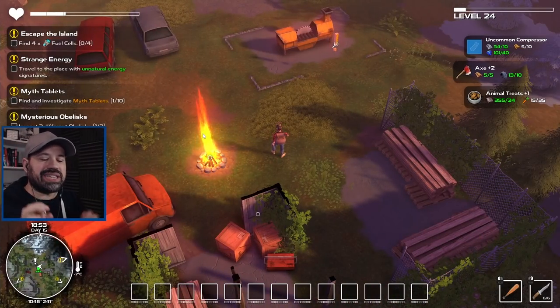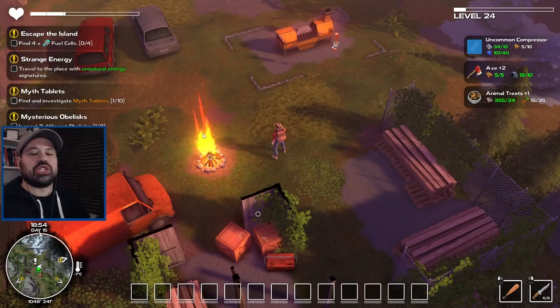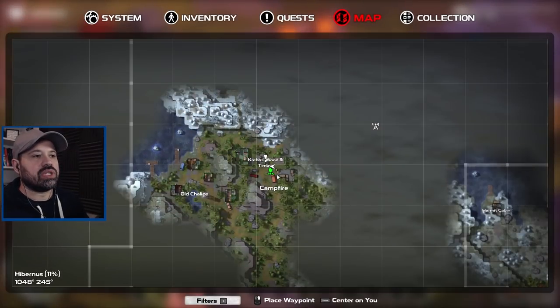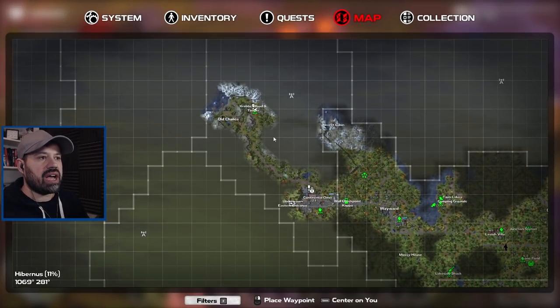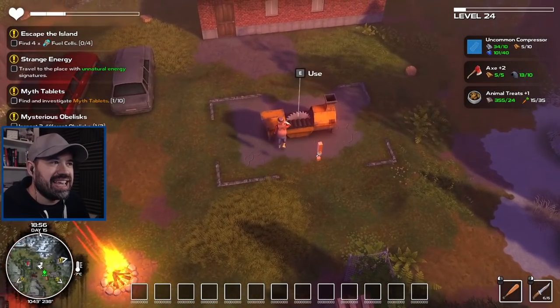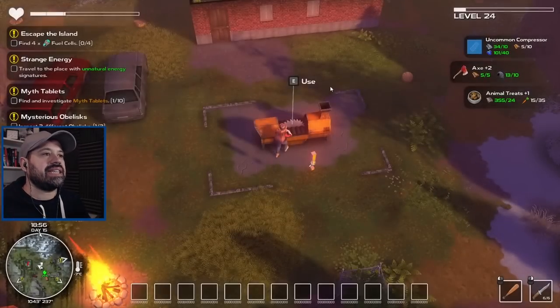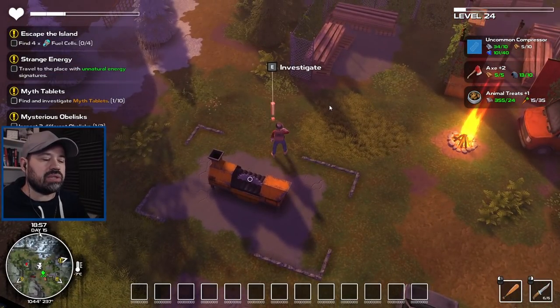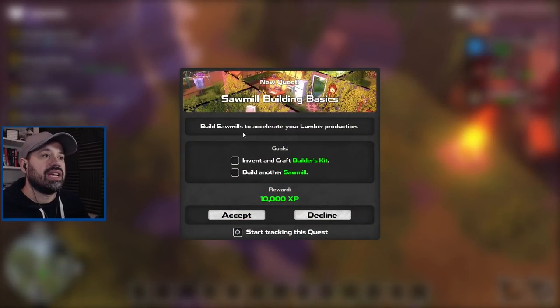We're back with more Dismantle, starting this episode by finally finding how to make timber. I was destroying everything and couldn't figure it out while continuing to explore further north. I came across Craps Wood Timber, which has a machine you can use to make lumber. Accessing this machine also gives you access to blueprints, a feature I haven't seen before.